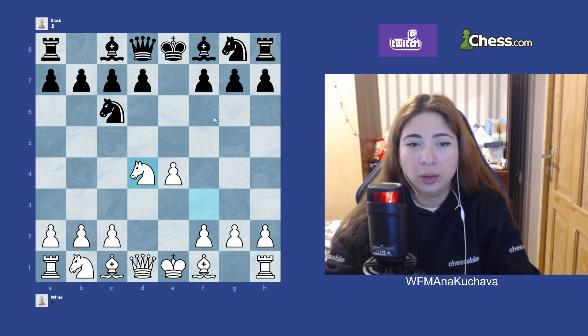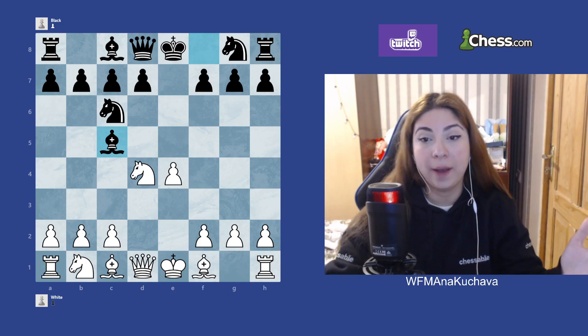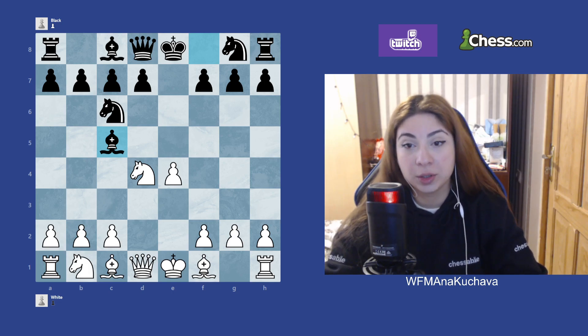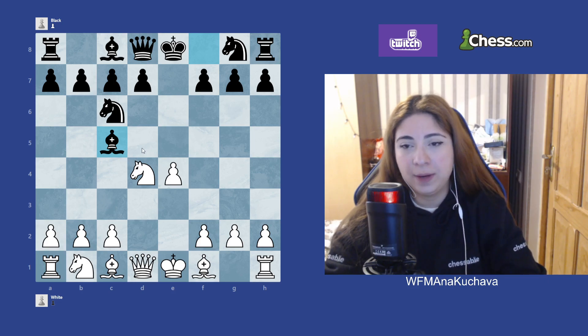Let's start talking about Bishop c5, because it's the main move and the best move for Black. It's also good for you to know what plays well against the Scotch Game — maybe you don't play the Scotch, but as Black after e4 e5 you'll sometimes face it. So Bishop c5 is a great move, and here White has three main options.